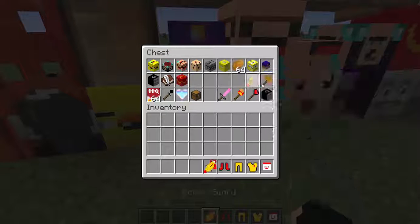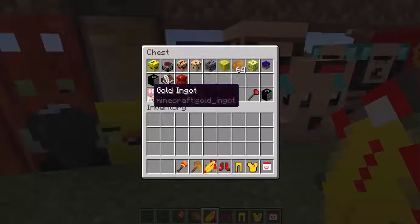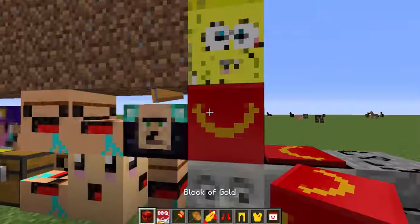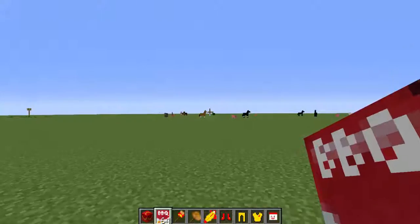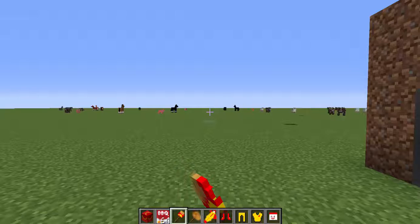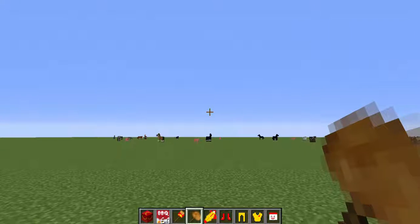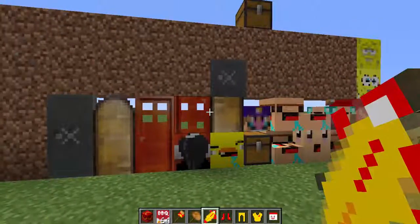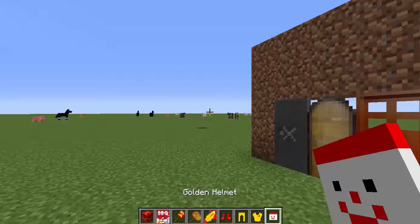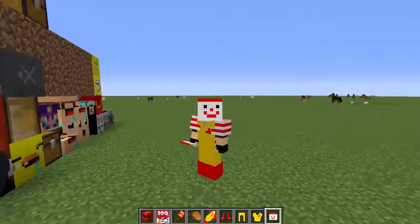Everything that's golden is pretty much McDonald's related. Such as the block of gold which is a Happy Meal box, the gold ingot which is barbecue sauce from McDonald's, the golden shovel is McDonald's fries, the golden pickaxe is a McNugget, and the golden sword is Ronald McDonald himself.